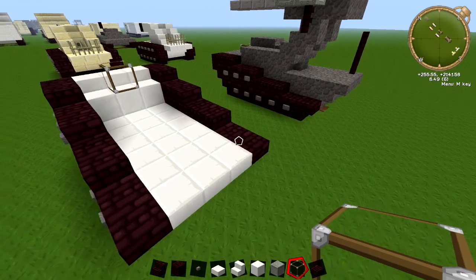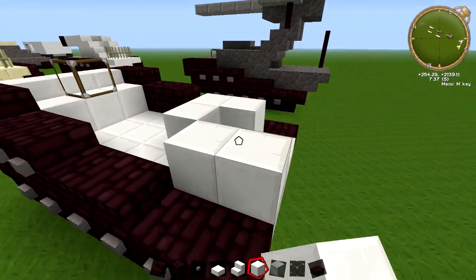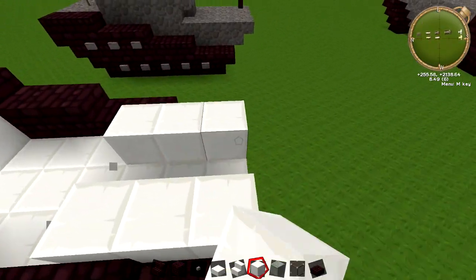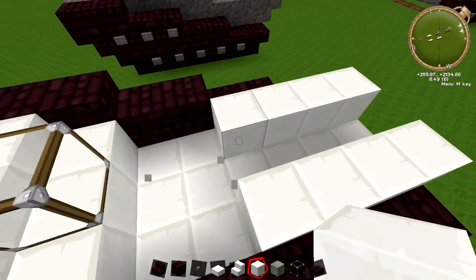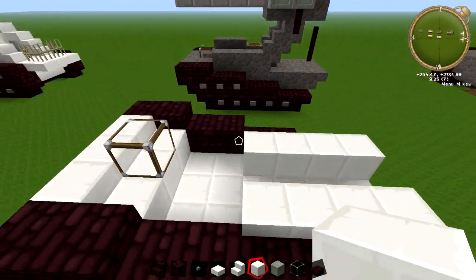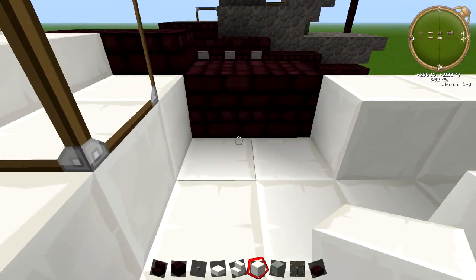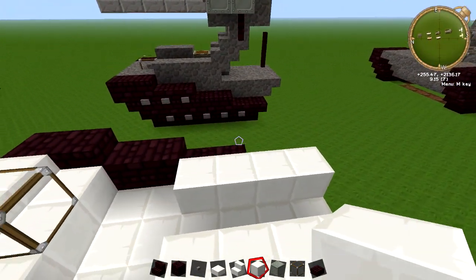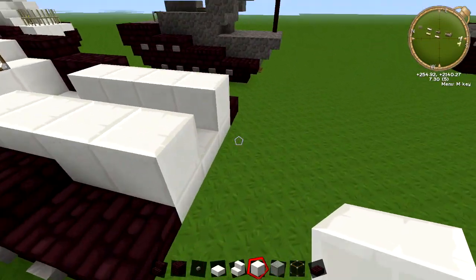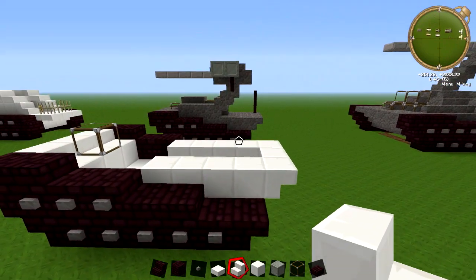And let's build the back up. So all you're going to do is just put down three blocks for now, then four blocks across the back. You can leave these two because they're covered up by these bits, so you can put your torches and things like that in there. And then on the back, you're going to come across with stairs just to finish the back part.